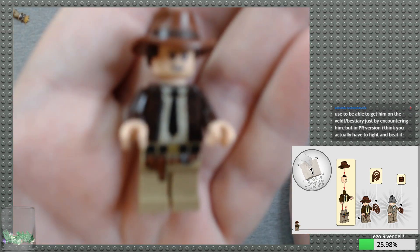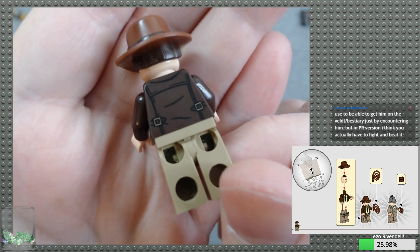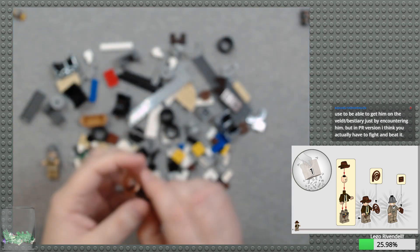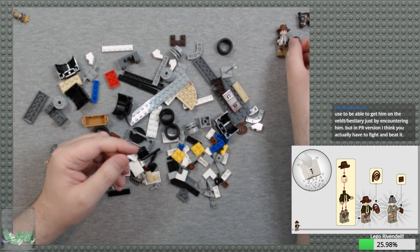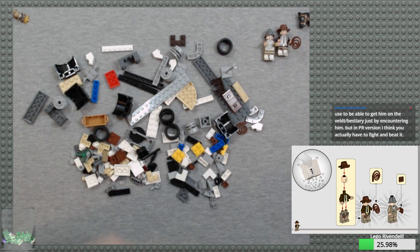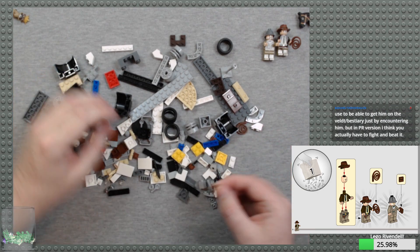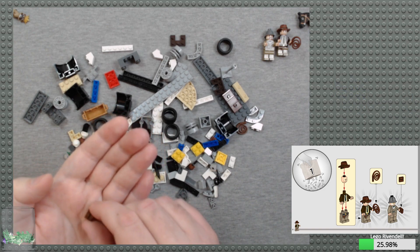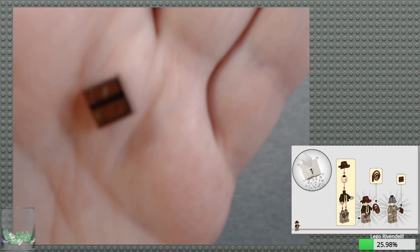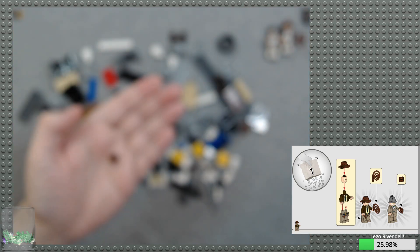And we've got Indiana Jones himself. We can give him his whip. There's a one-by-one tile — I think that might be the Grail Diary. Yes, it is. Let's see if we can get the camera to focus on that. So that's pretty neat.